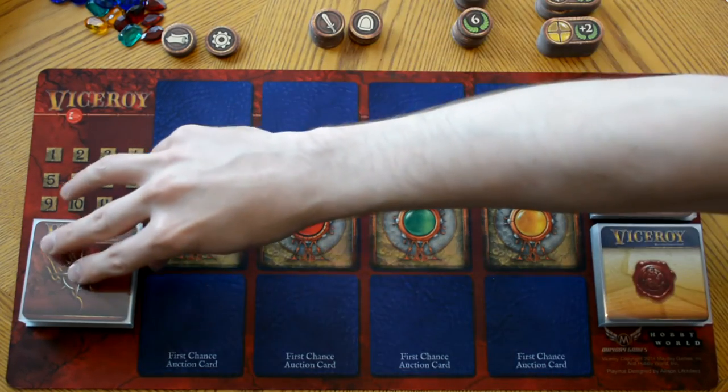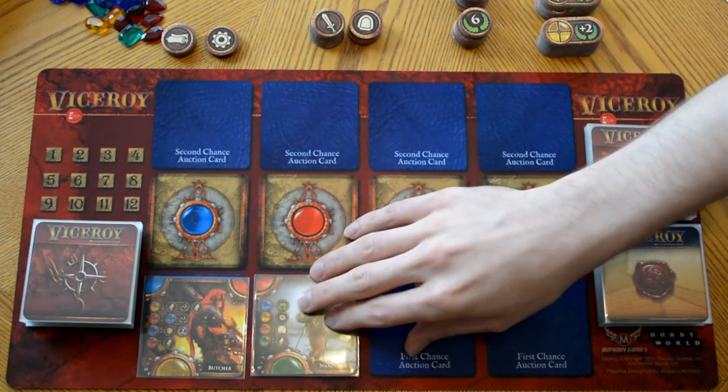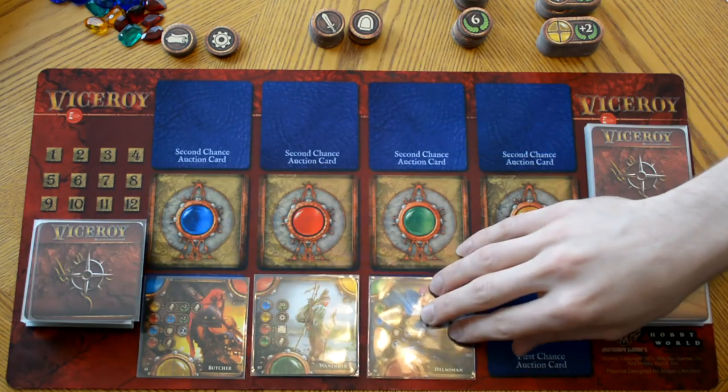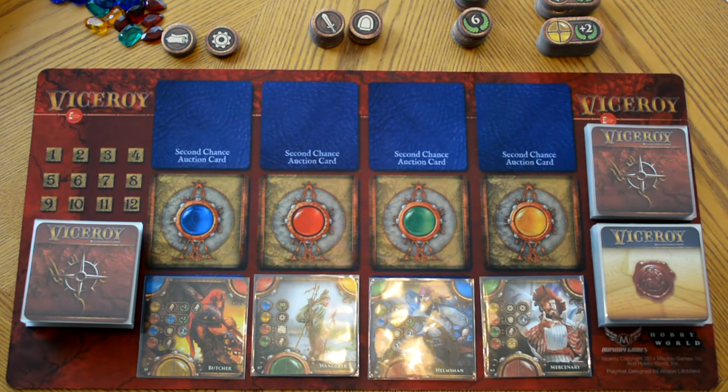From here you are going to deal out your first four cards for the auction, and you are ready to start playing the game. Things to note during the game: you cannot move or remove cards from your pyramid unless a law card permits it, and player pyramids cannot be over five levels. But the length of them is unlimited, so you can have them as long as you'd like.